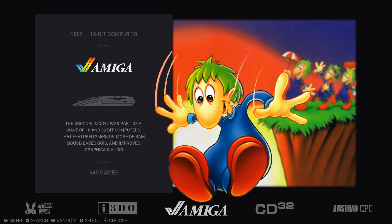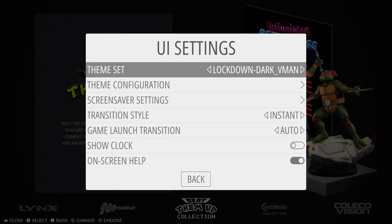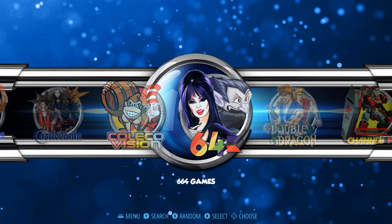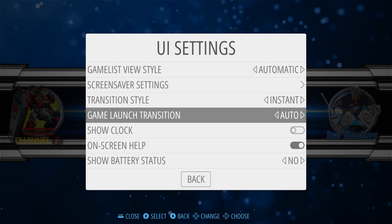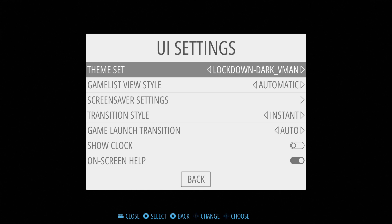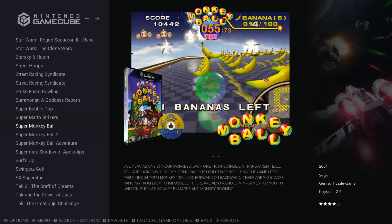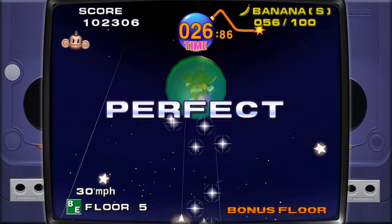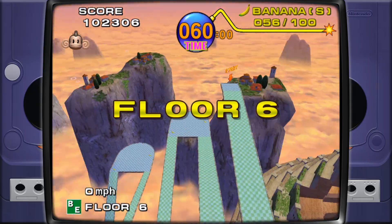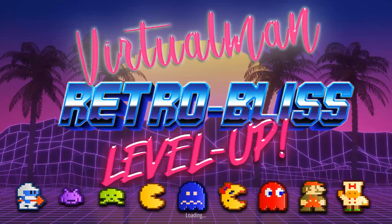Once it's loaded up you can see all these systems. You can hit Start on your controller and there are different themes you can use. Let's try Chromie - on a PC it's going to load these up so fast, look how fast that is. He kind of hit the limitations of the Raspberry Pi, and I'm playing on a very fast computer which allows me to play PlayStation 2, PlayStation 3. It loads this up a lot faster, and it's just very optimized. RetroBat just keeps getting better and better.